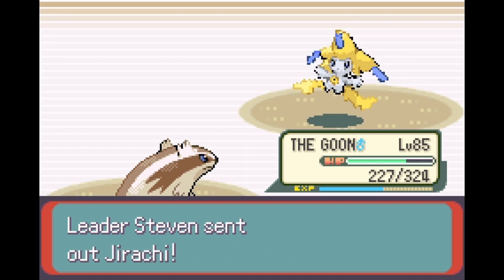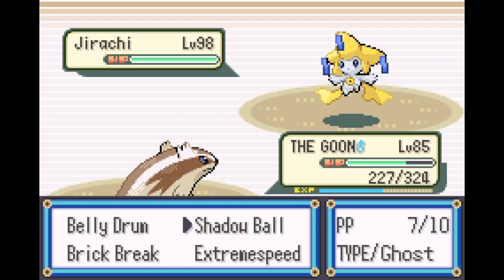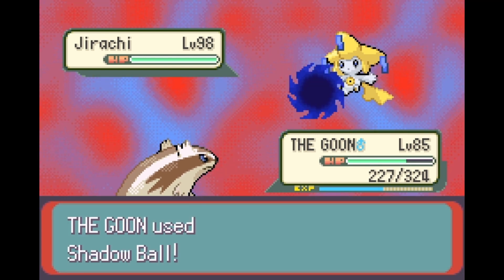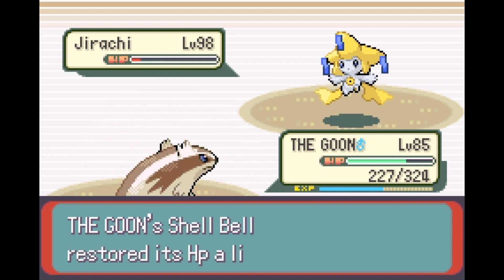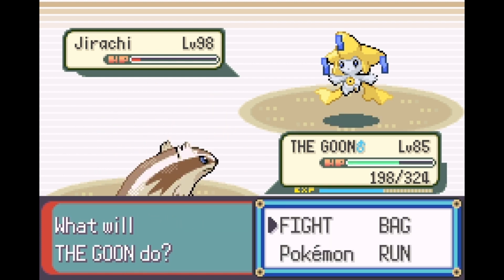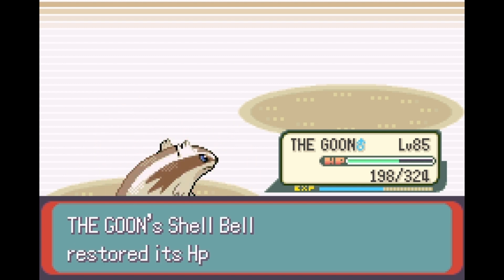Next is Jirachi - yes, this is his second ace alongside Deoxys. It's a Mythical Steel type and I thought it'd be fitting for Steven. Wait, I think I made this a stall set - Wish, Protect, Psychic, Thunderbolt something like that. Hopefully a plus-six Shadow Ball will take it out despite the level difference. Fire Punch - I was hoping for a burn for the Guts boost, but it wouldn't have mattered. Jirachi goes down - and there goes Steven, that was his last Pokemon.